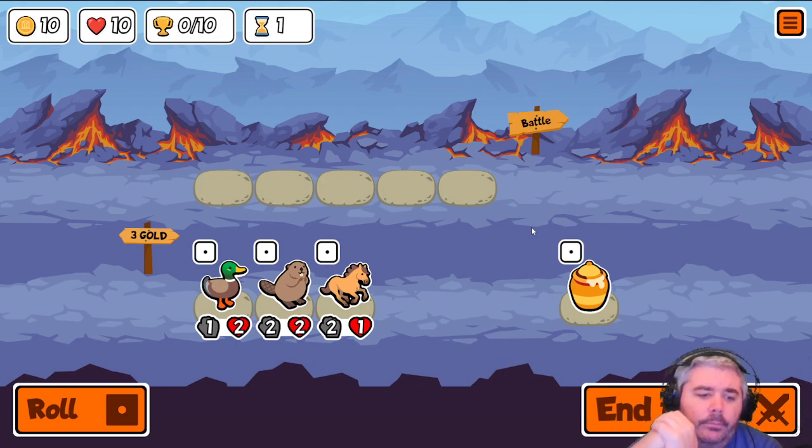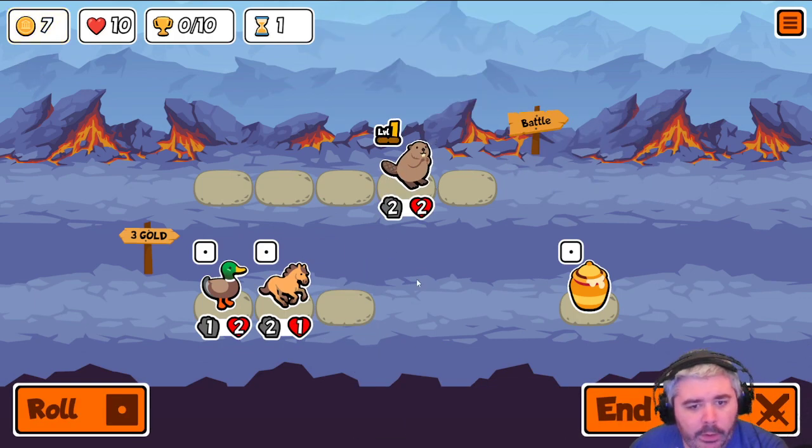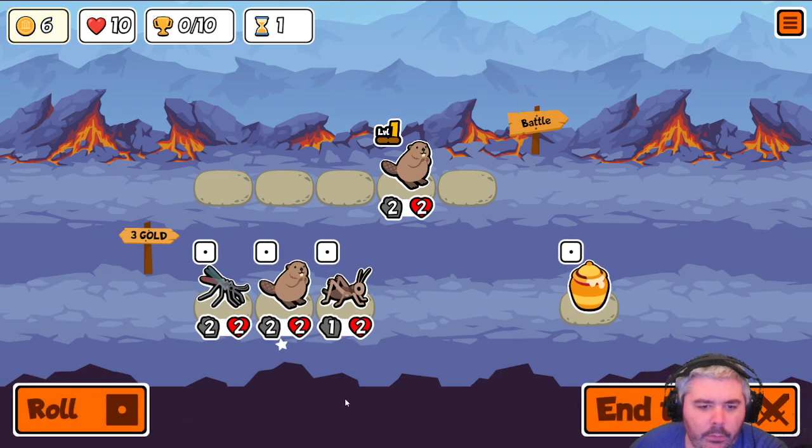Not great here. However, the beaver can make other things better. So I think we'll start with buying the beaver with the intention of selling at some point and then rolling. Plus, 2-2 is not the worst body in the world. So, give a roll.